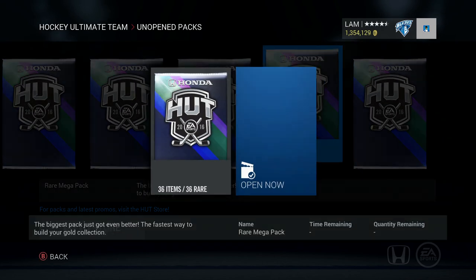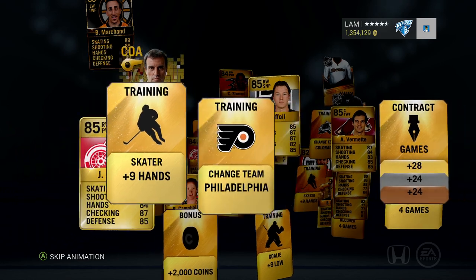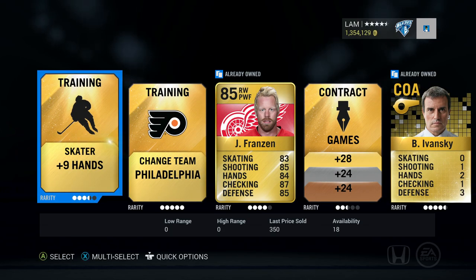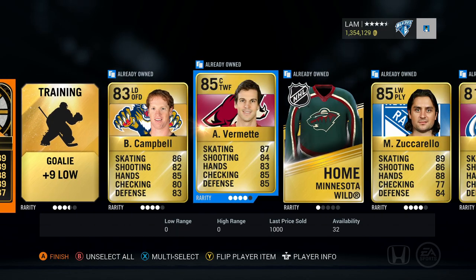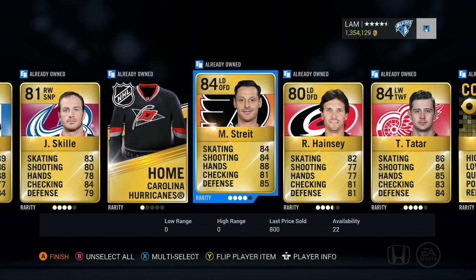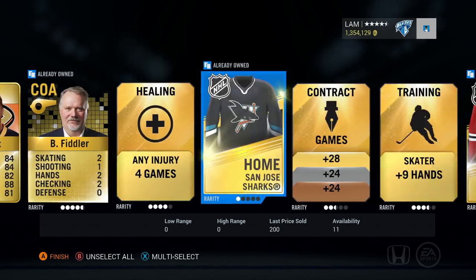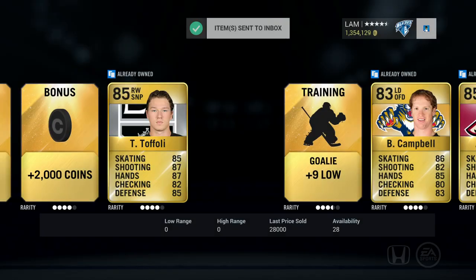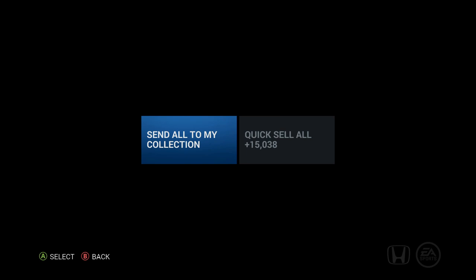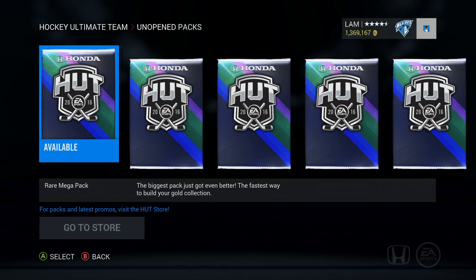One more Rare Mega Pack before we end the episode - let's open pack number five. Come on Stamkos or Jagr please! Oh, we got a Team of the Week - I see a Brad Marchand! We just had our trade day result - if you haven't watched that on my channel you should check it out. We did just sell a Brad Marchand and we got another one back, so pretty nice pull. Zuccarello, Schlemko, Stewart, Fiddler, San Jose Sharks, and Rask.